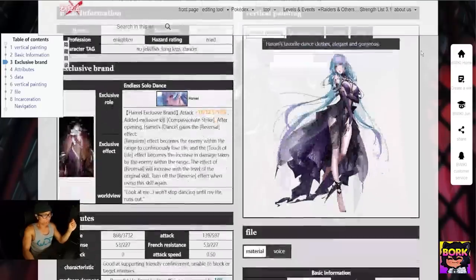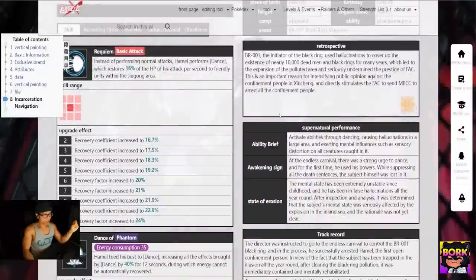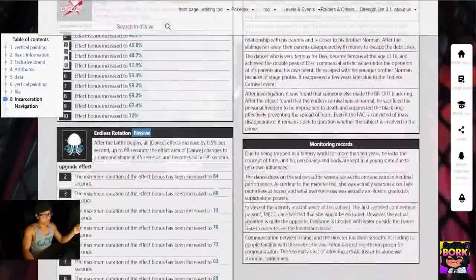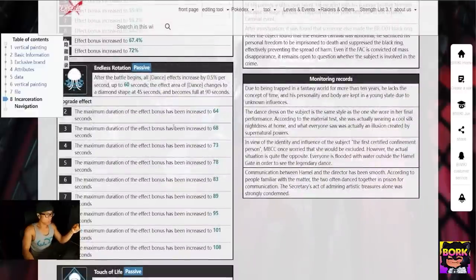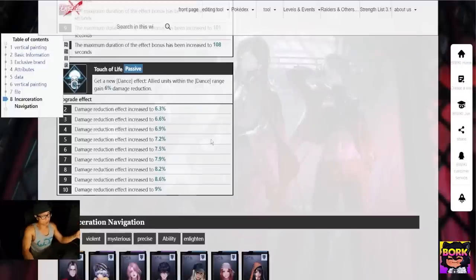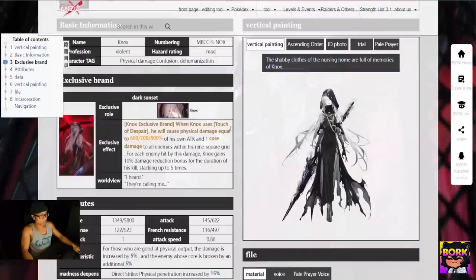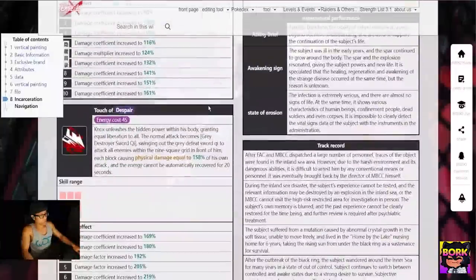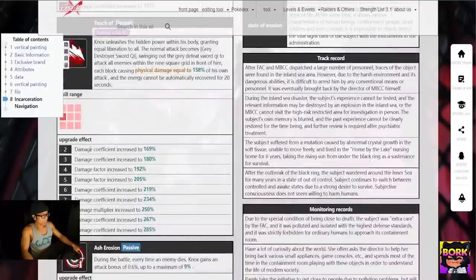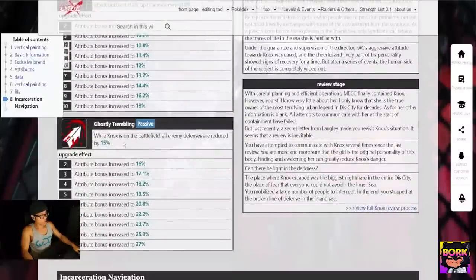So this is Hamill — she is going to be the best unit in the game to roll for, in my opinion. Her auto attacks are heals, but not to mention she can increase effect durations and increase damage reduction, which is really great. She has the most consistent heal in the game. And then Nox — her three-by-three skill is really good and probably the thing that makes her different from all other DPS. Her ghostly trebling also makes defense reduction.